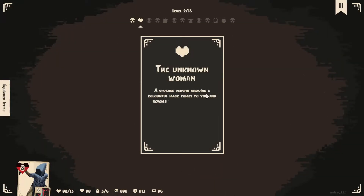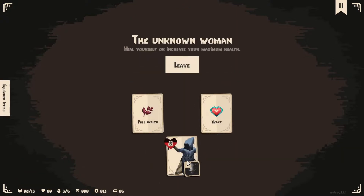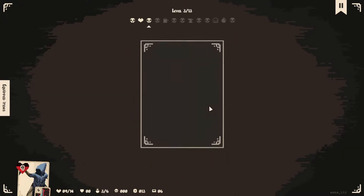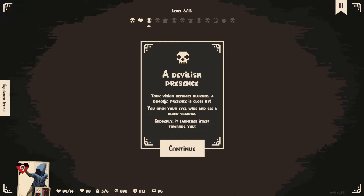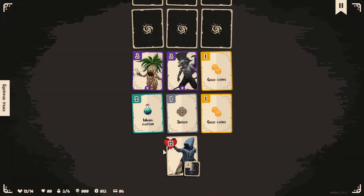The unknown woman — a strange person wearing a colorful mask comes to you and reveals that you are the one. You laugh nervously and watch in the maze as her hands begin to glow brightly. The person disappears and you realize that you feel much better. Holy moly, give me a heart please. A devilish presence — your vision becomes blurred. A demonic presence is close by. You open your eyes wide and see a black shadow. Suddenly it launches itself towards you. Very spooky.